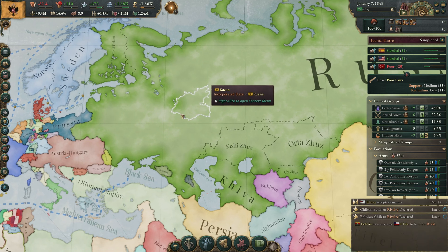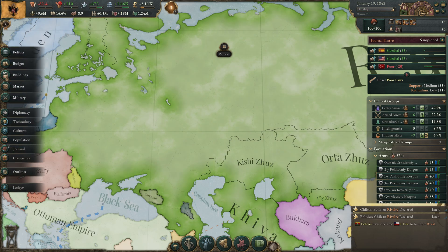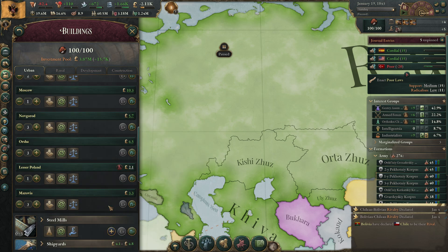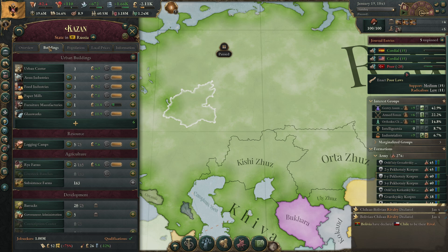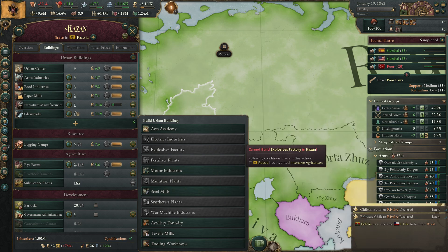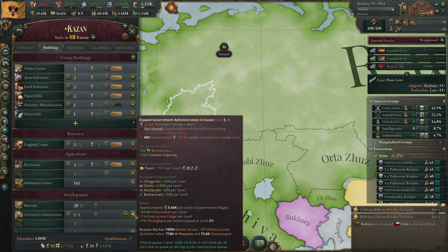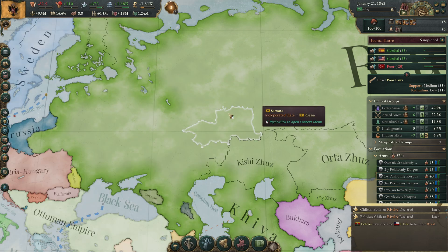Do we need to do the same in Saratov? No, I don't think there are infrastructure problems there. We're still having some tax waste so we should keep building our bureaucracy. For example in Kazan, where we're making paper, I'll build four administrative buildings — that needs 40 paper — which will help a little bit.